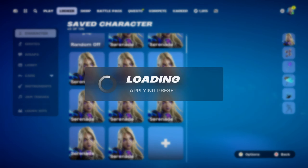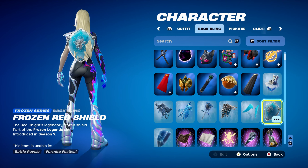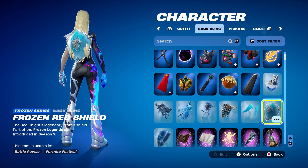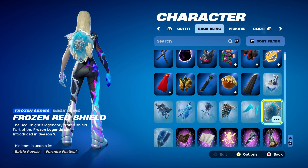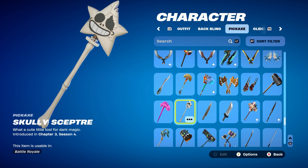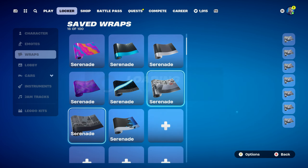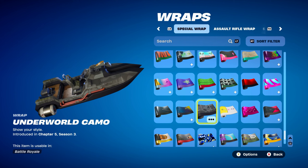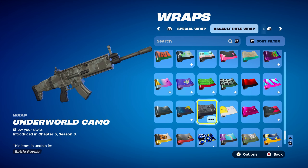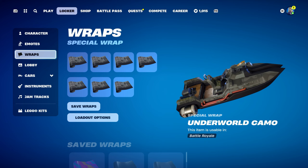Combo number 9 uses a Frozen Red Shield back bling, a Frozen series back bling from the Frozen Legends set, introduced in Chapter 1 Season 7 — works nicely for the light blue and silver design. The pickaxe is Scurry Scepter, introduced in Chapter 3 Season 4, used for the white and black design. The weapon wrap is Underworld Camo, introduced in Chapter 5 Season 3, used for the black and grey design. It's a free wrap you can obtain from challenges — the same ones where you could get the Cybertruck for free last season.